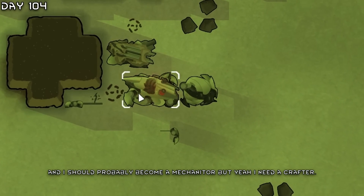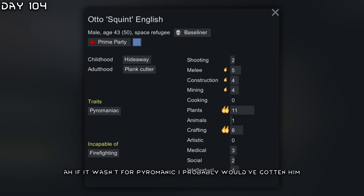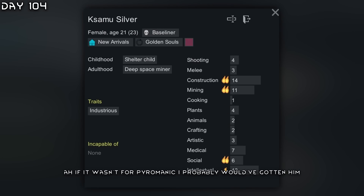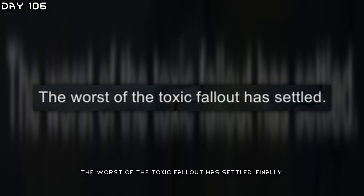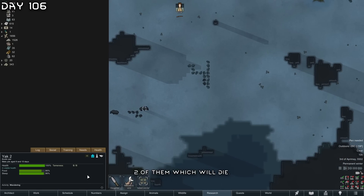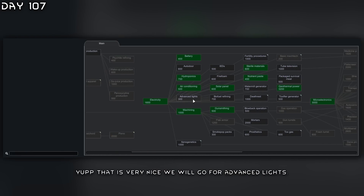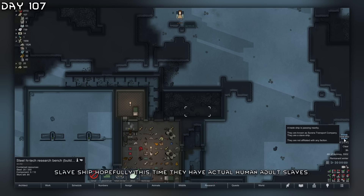Meteorites of sandstone from Randy. I should probably become a mechanitor. There was a transpod crash with Squint — if it wasn't for the pyromaniac trait I probably would have gotten him. He got off though. The worst of the toxic fallout has settled finally. Yaks join — two of them, though they will likely die. Geothermal power, very nice. Going to go for advanced lights.